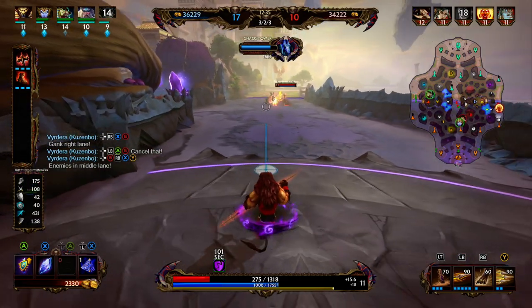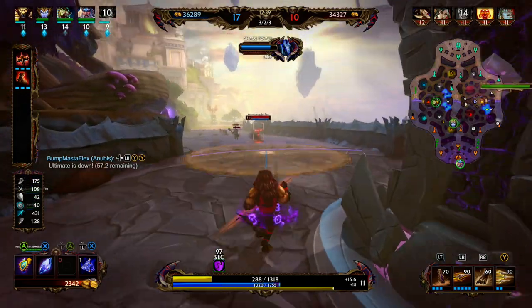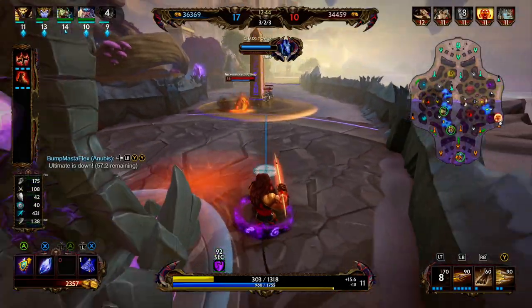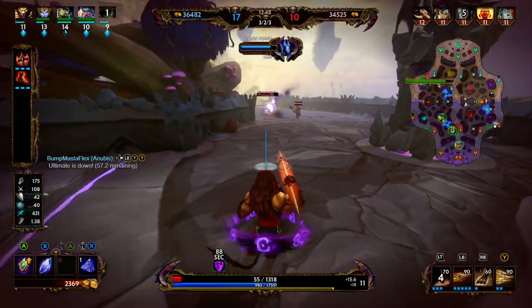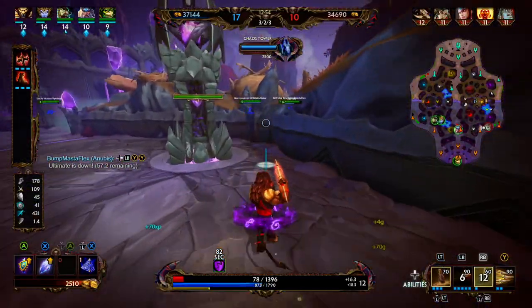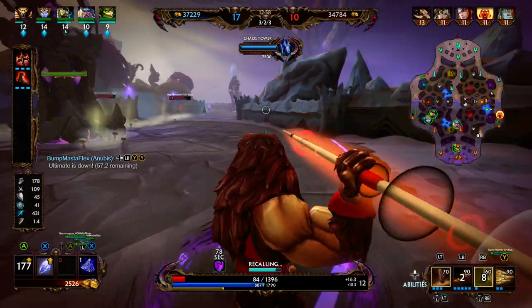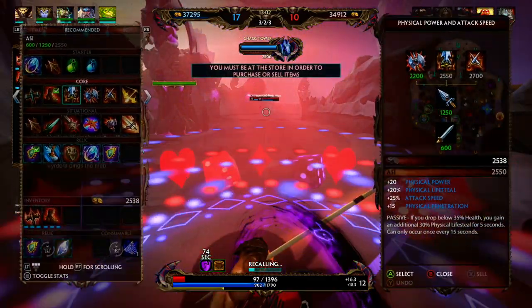The enemy team is on our red buff. Looks like Anubis is rotating to the team fight. We're able to dodge the Sol ability, but we got tagged twice and are very weak. We just need to hit this minion wave and then fall back. Baba Yaga is here — we jump away and are able to knock her up. We heard her caster ability but didn't know what shape it was going to take, so we go ahead and pop our Aegis just to ensure we get out.